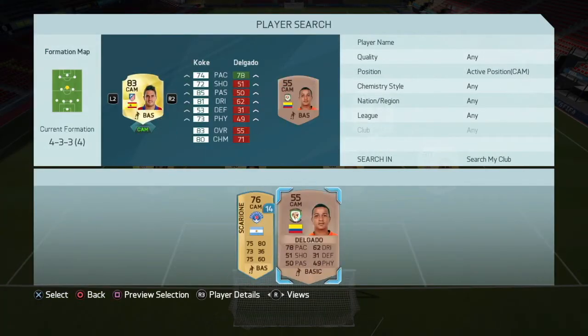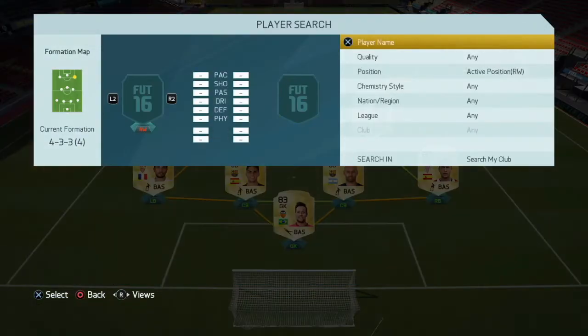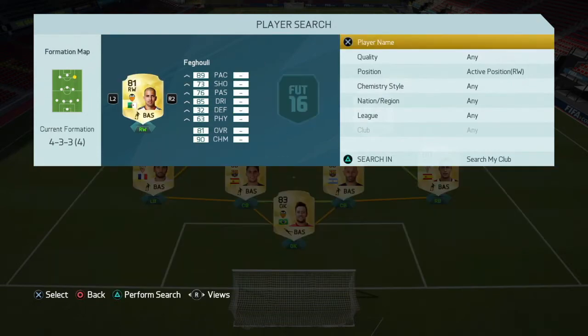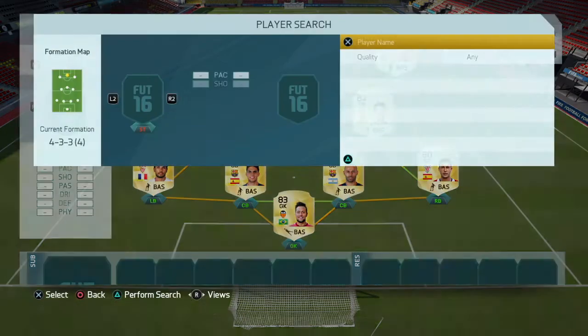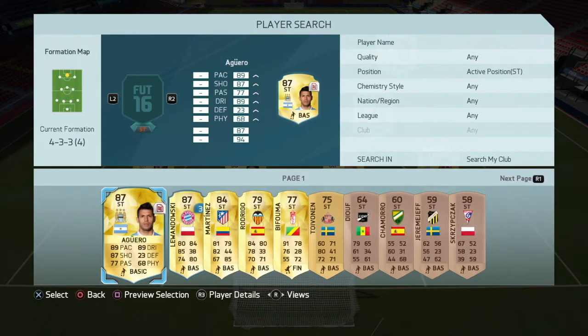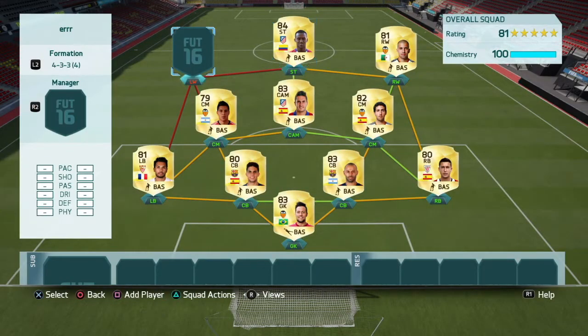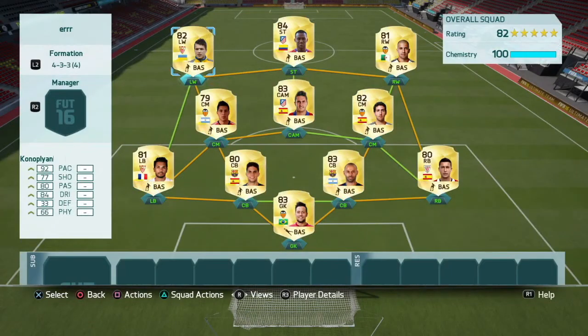In CAM we have Kokei — he's a really good player, he's a bit slow but still amazing. At right wing we have Fenguli — he's a quick player, he has everything pretty much except physical and defending. At striker we have a really, really good striker by the name of Jackson Martinez. He is so good. At left wing, finally, we have one of the best players in this game by far — it's Mr. Konoplyanka. He is so good on this game.